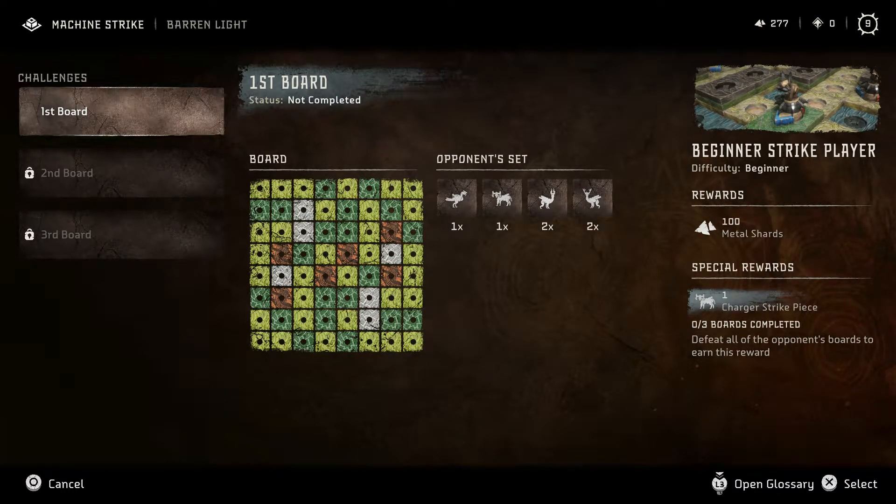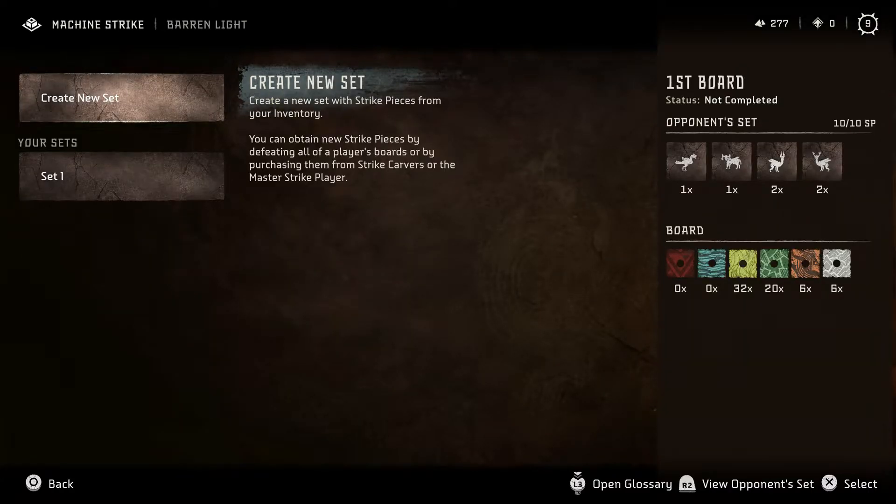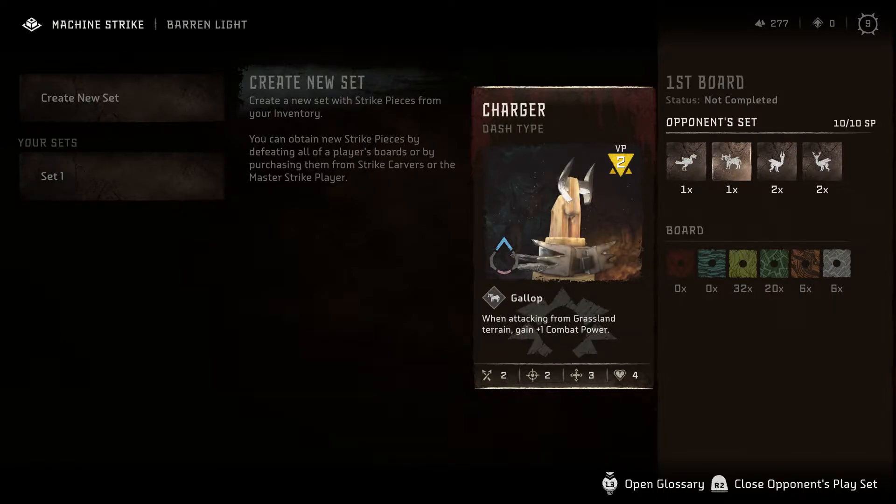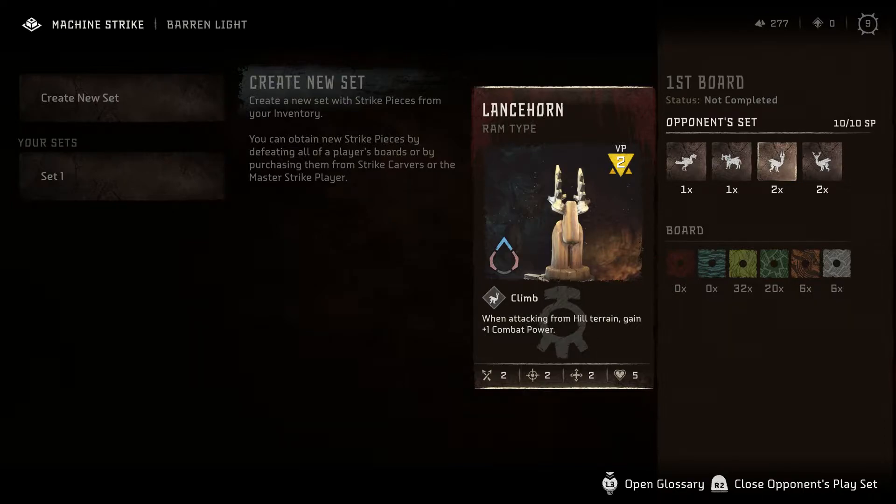We can get a Charger Strike piece for completing all three boards. Okay, so we have our set. What are they playing with? They have a Long Leg — those were the chicken-looking ones from the first game. It's a Gunner-type, four movement, weakness front and back. It's got a Charger that has Gallop, a Lance Horn, and a Grazer.